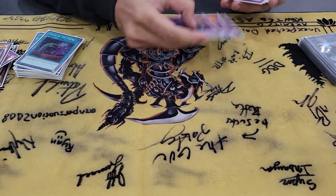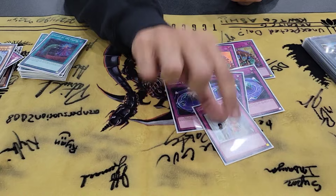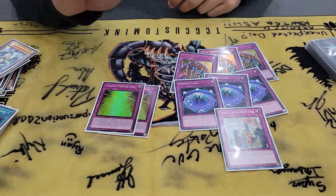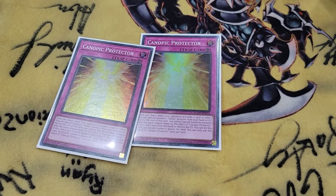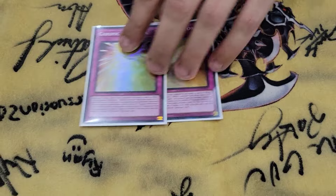Floodgate dot deck, baby. 3 Skill Drain, 3 Summon Limit, There Can Only Be One — the one card that people don't read. Canopic Protector — once per chain, whenever your opponent activates anything, chain it, chain special summon from hand. It kind of helps unbrick a little bit, and if you go into Steady Pitch it'll reset itself.